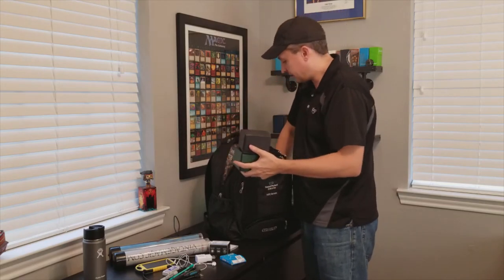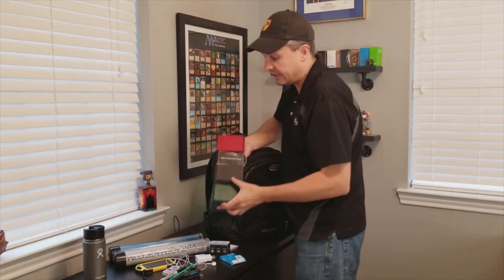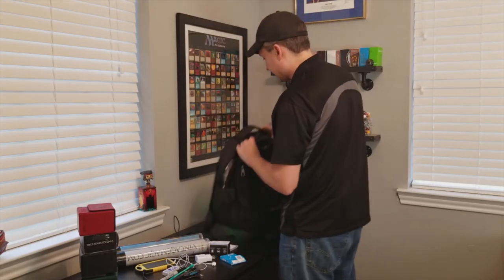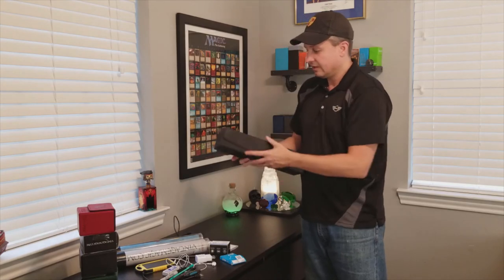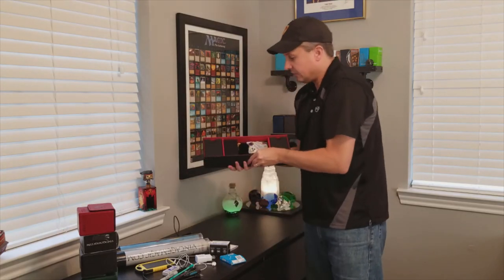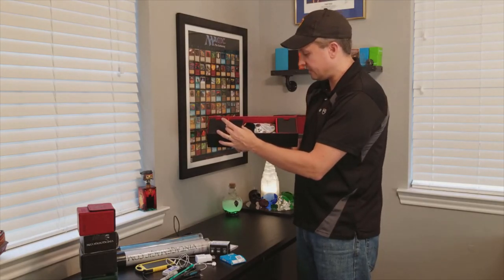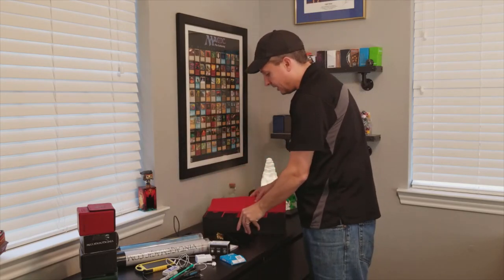Smaller deck boxes are stacked on the side, because you want to bring decks for all the different formats you might play and they don't all fit in the main box. In the very back pouch, a trade binder or book can go there, though I don't always bring that. Inside the main box — my wife got this for me for our anniversary, it has a nice magnetic closure — I've got my main Old School deck, a deck I've been playtesting, my EDH deck, and a bag with extra dice and counters.